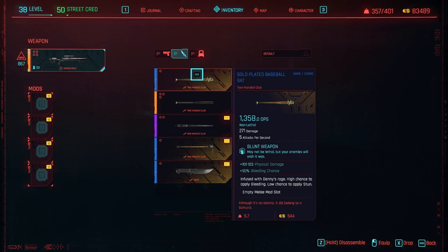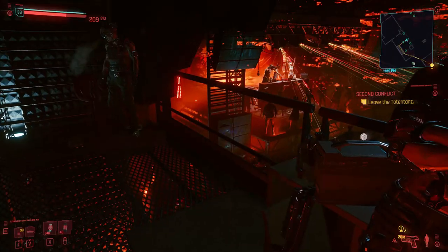This video will show you how you can get the gold plated baseball bat. You can upgrade it to legendary later on, but this one has crazy DPS — absolutely insane. Look at the hits per second: five hits, crazy. This one is 1385 DPS. I got this one in the Second Conflict side quest mission.